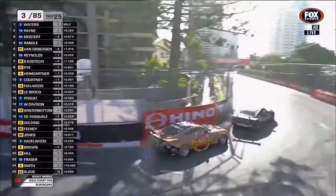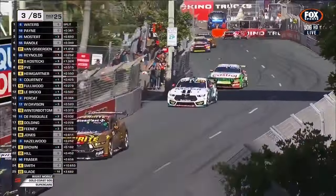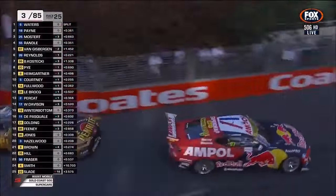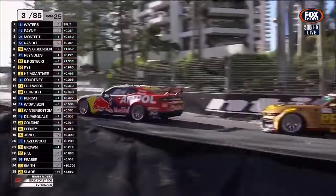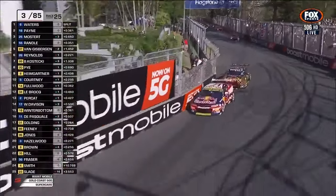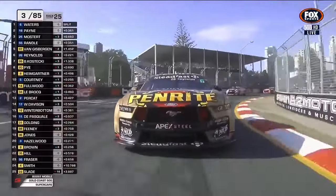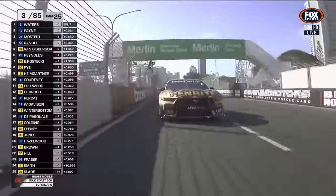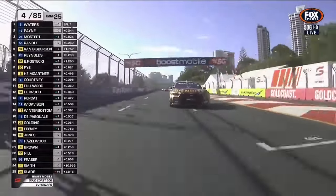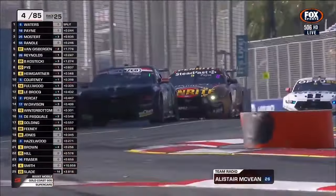It looks like Dave Reynolds is having a go at Van Gisbergen in the background. Nice move by Mostert. Is that tyre issue for Randall just hurting his speed slightly? For Cope and Erebus fans, the important thing is the margin now between Kostecki and Van Gisbergen — Van Gisbergen in fifth, Kostecki in seventh. That's the story of the championship this year. They come into the race 131 points separated, with Kostecki leading over Shane, with about two seconds between them on track, fifth and seventh.